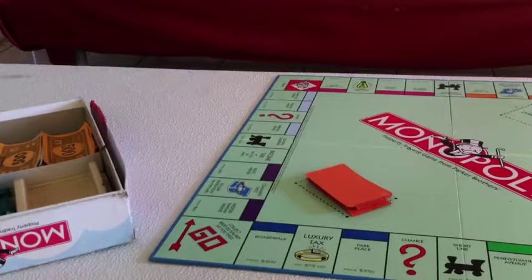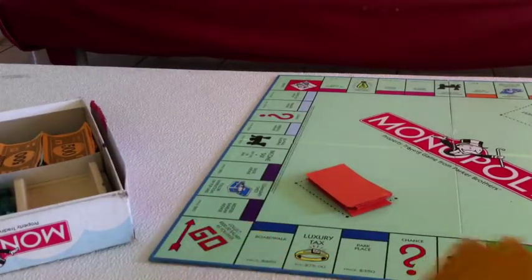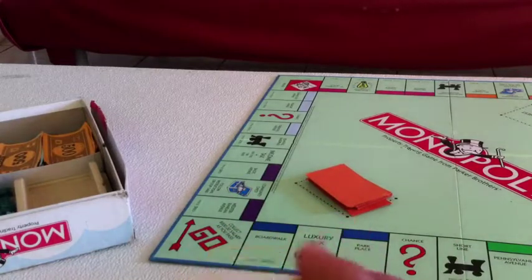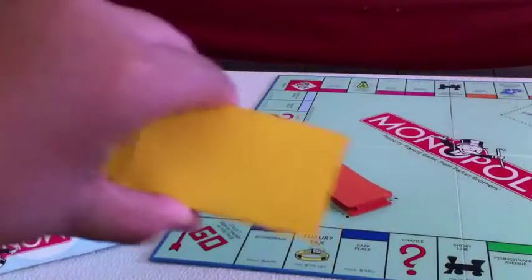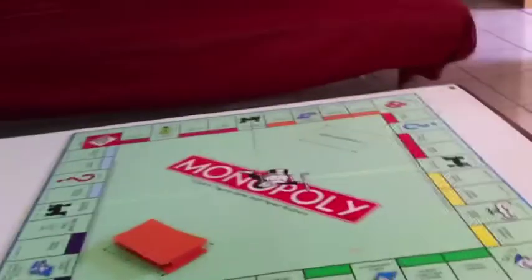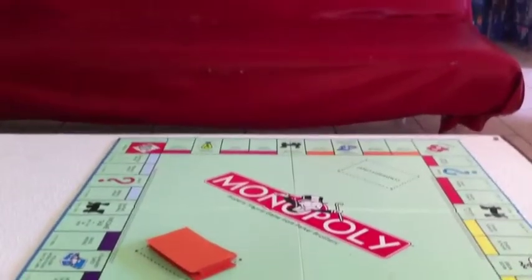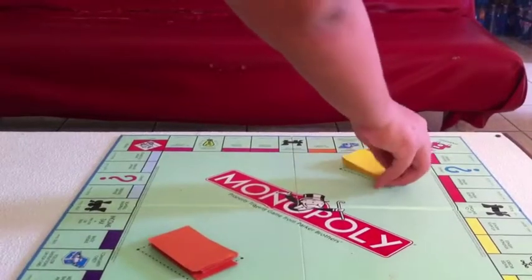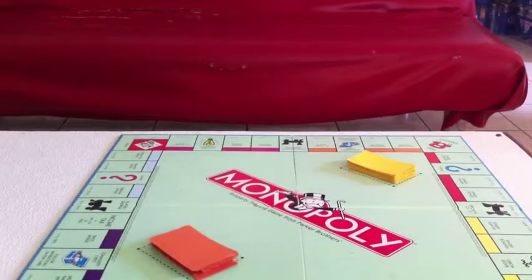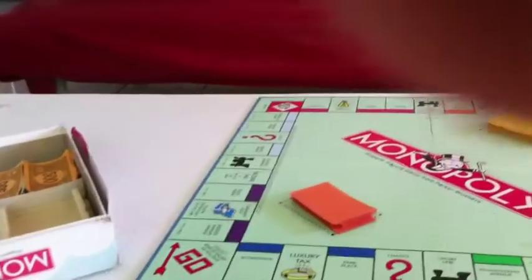Shuffle it first before you do anything else. Then the yellow one — the Community Chest — this yellow one needs to go over here. So we're done preparing the game.